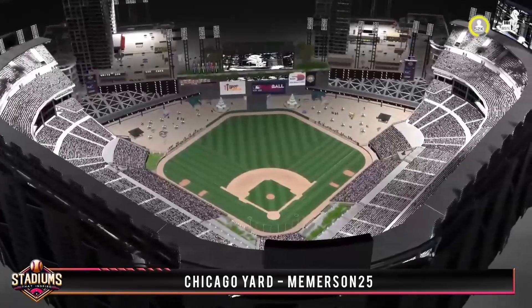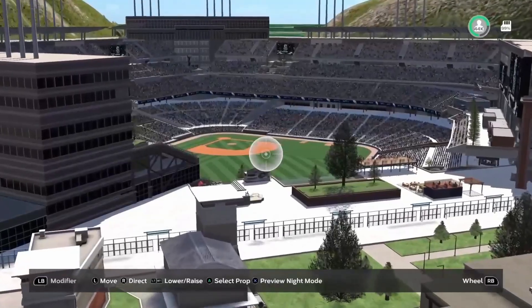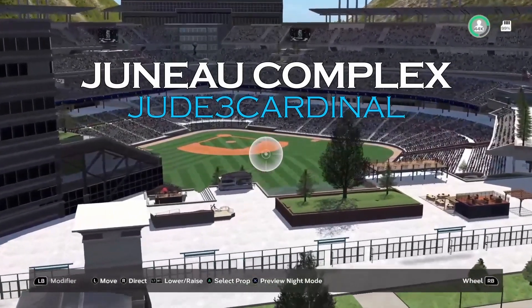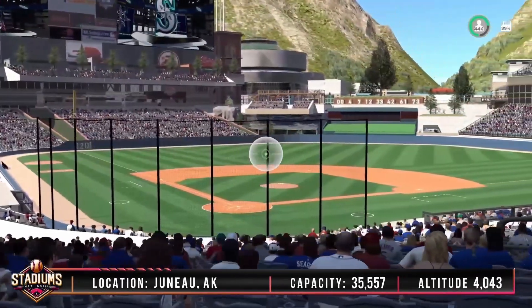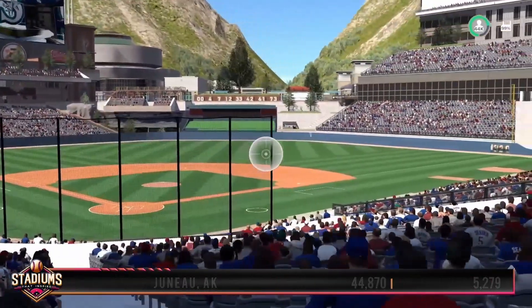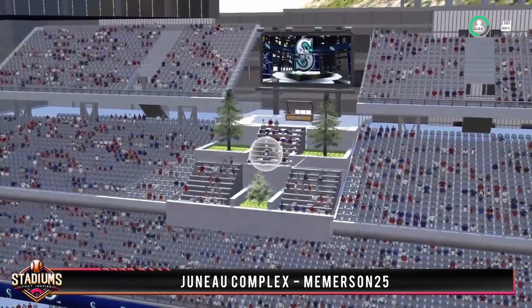Grab a coat because we're heading up to Alaska for Judo Complex by Jude3 Cardinal. This looks like a nice expansion team concept stadium and holds just shy of 45,000 fans, sitting at the max elevation of 5,279 feet. We get some great features behind home plate including an area with some pine trees just below the video board.